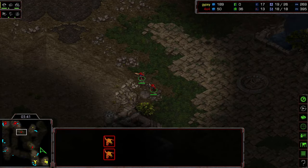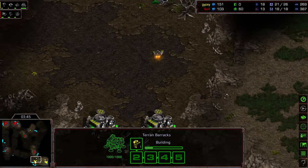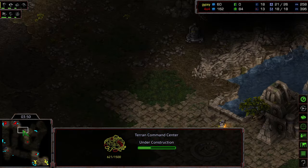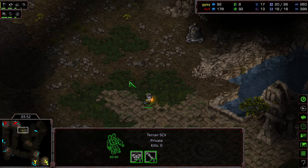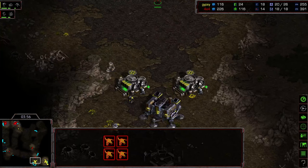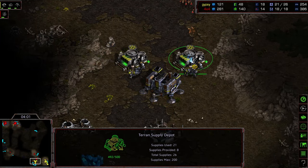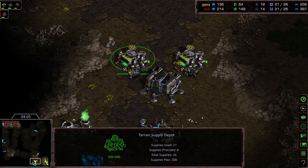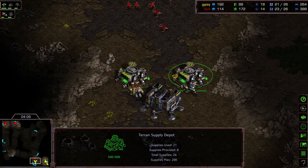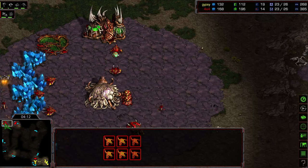Gypsy taking a little bit of damage on his SCVs, losing a handful of minerals from the bunker. That gives a bit of early economic control to Crossy overall. It's an interesting execution from Gypsy — I kind of like it, though it did not work out this time. He's going to need to land that barracks and get those Marines in there, maybe get a bunker down, because there are six Zerglings making their way down. SCVs are boxed out of this front. The Zerglings are going to have to sit back and wait.